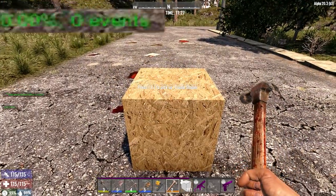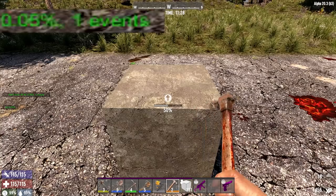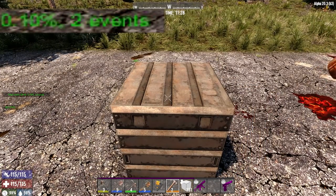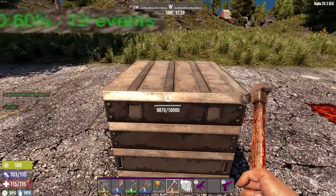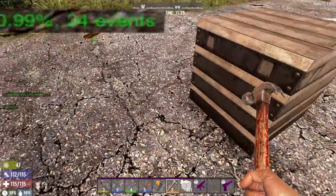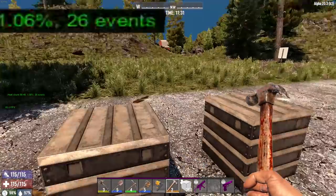Now we'll try with just the basic hammer. Since it takes two hits to get it to go one upgrade level, let's see if it'll raise up at all. Nothing from wood to wood, nothing from wood to cobblestone, nothing from wood to concrete. But going from concrete to steel, it went up 0.05% for each hit — so going from concrete to steel on each block went up 0.1%. And just hitting on it with a hammer goes up 0.1% every time too. Testing with crouching didn't seem to do anything differently — it still went up 0.5% doing the full upgrade, same as before.